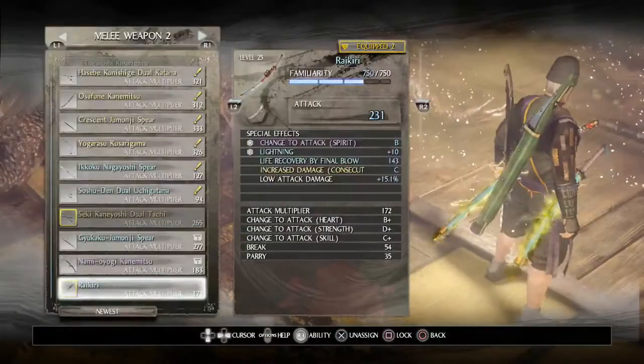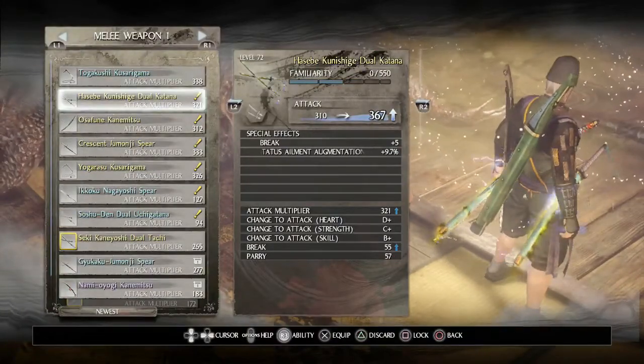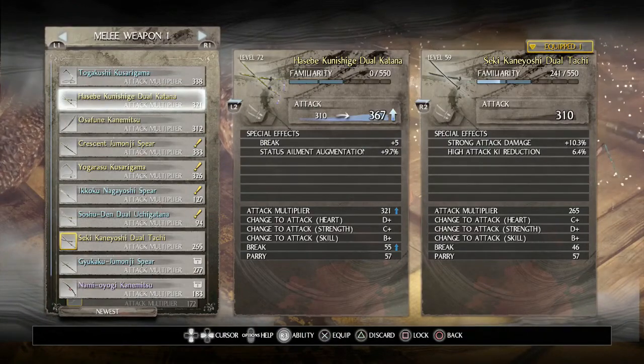Go to your inventory as usual, check your weapons and armor, and if you have any prestige points, go to your prestige and unlock as much as you can.